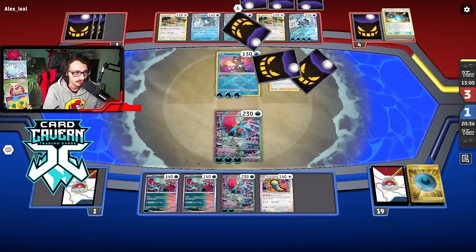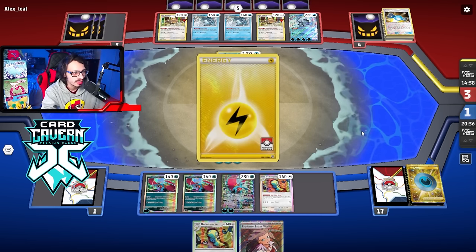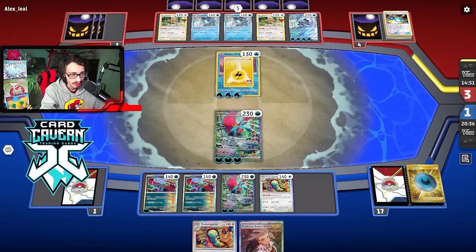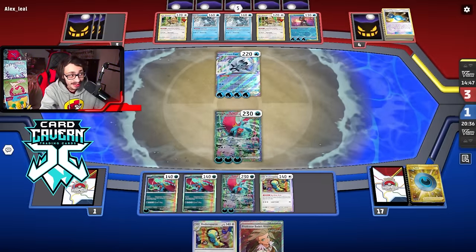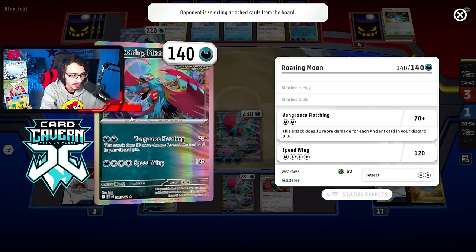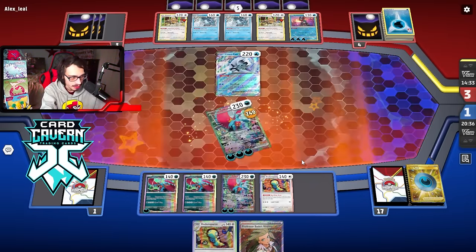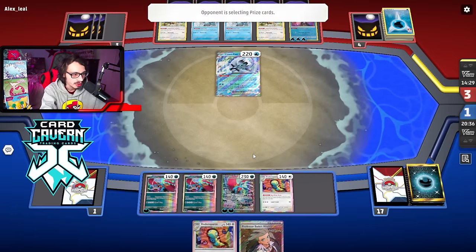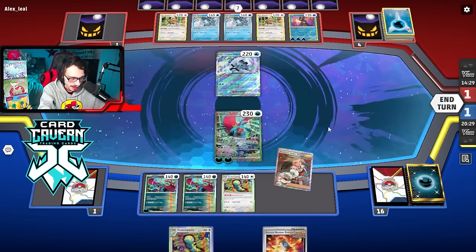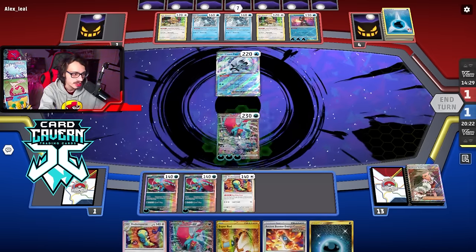We got Sada — that's a dub! It had to be the Roxanne. Now I'm glad I played it a bit conservative this game — Roxanne AND Pal Pad in Shenpao! It should be GGs. Their only play is to stall — maybe Counter Catcher into Roxanne and put damage on Moon, but we have the double Moon. We drew Sada so we knock out with Roaring Moon EX. There's an energy and that's game — Frenzy Gouge knockout!